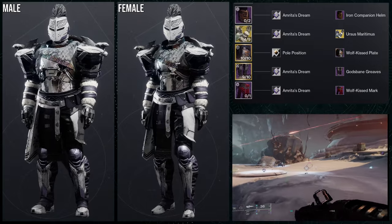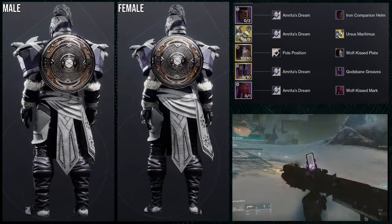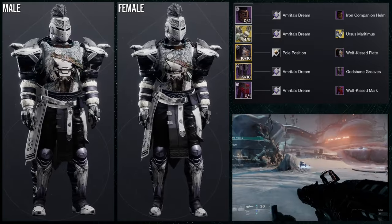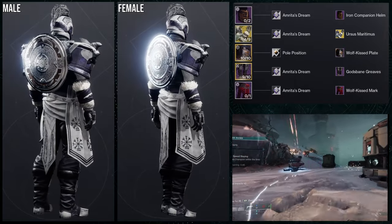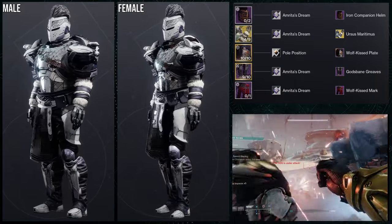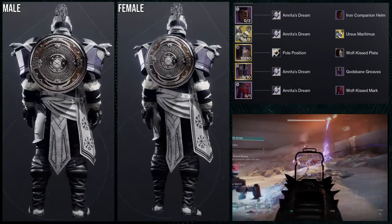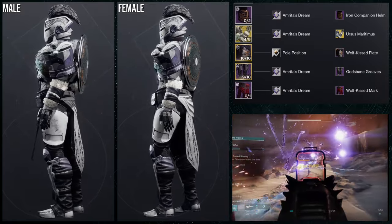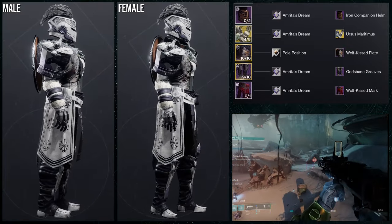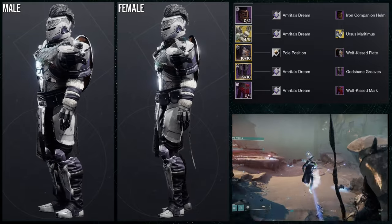The Iron Companion Helm goes really well with everything else for that viking theme. The reason I'm using Pole Position for the chest piece rather than Amritus Dream is because Amritus Dream turns the fur purple. Pole Position is the only shader I've found that turns the fur white and still looks good with the plate armoring. Both male and female look great here — the arms aren't super bulky on males, and the female arms were scaled down nicely to fit the chest piece.